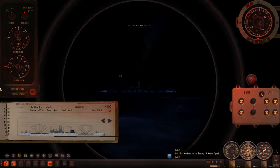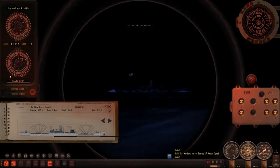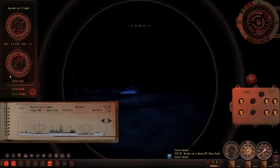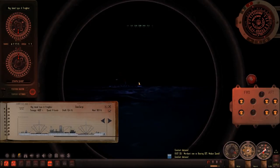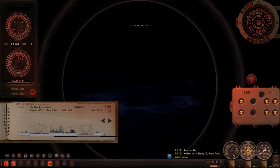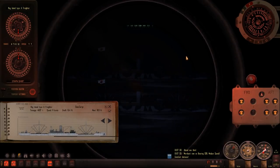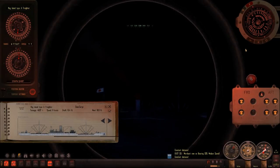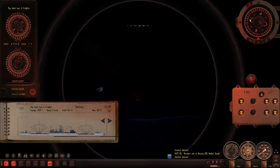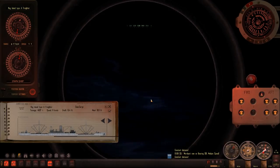Now we lay and wait as he races by. We can probably slow down now — no need to be heading full. Let's get a couple more readings. Mark that in. Constant distance, AOB just getting nice and good looking now. Merchant bearing 331, constant distance.